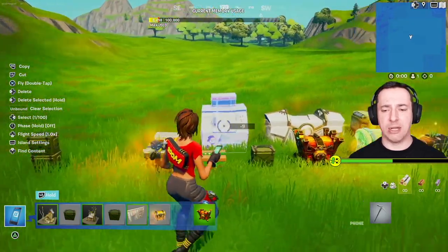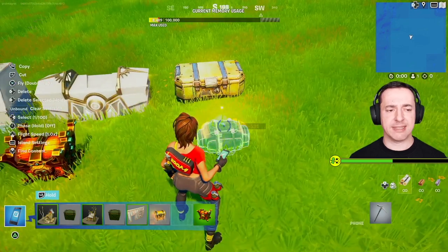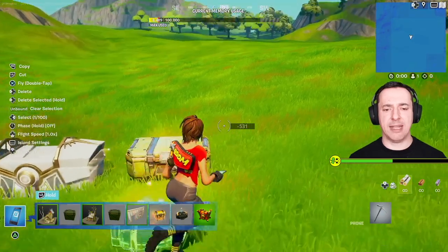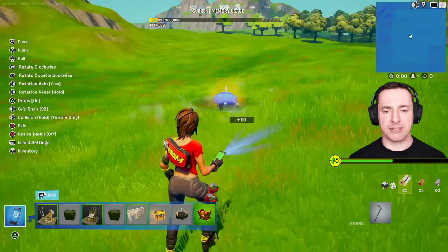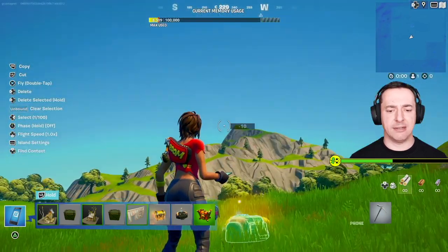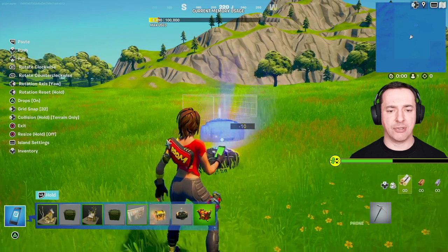If you want to put any of these in the hot slots, go up to them, select it, then hold down L2 and hold the button you want to apply it to that slot. If I hold down X, it's now applied to X, and then when I'm over here I can hold that and press X to get one ready to drop. You can also copy it with R2 and paste it, or select it and cut it with L2, then move it wherever you want and rotate it with R1/L1, dropping it wherever you like.